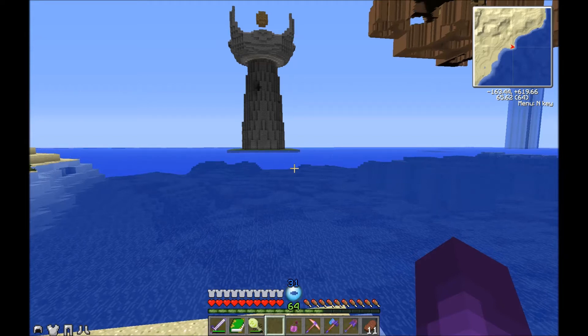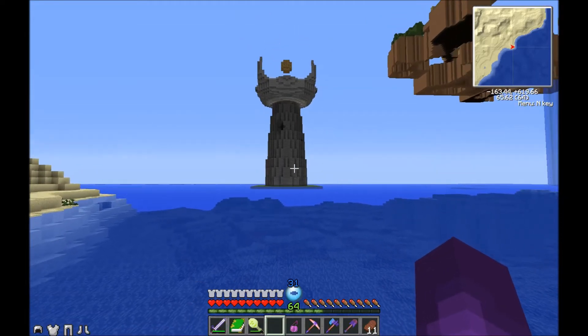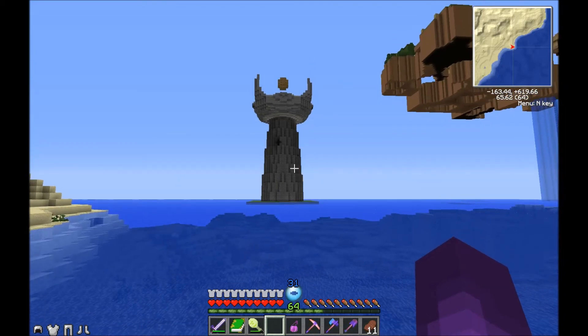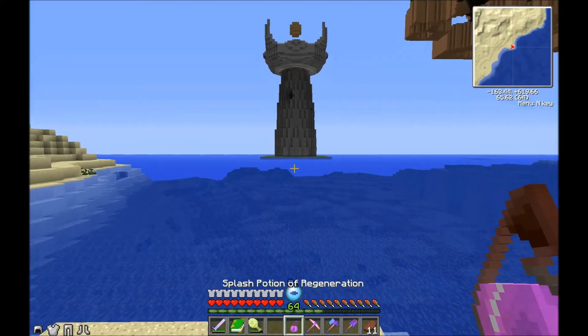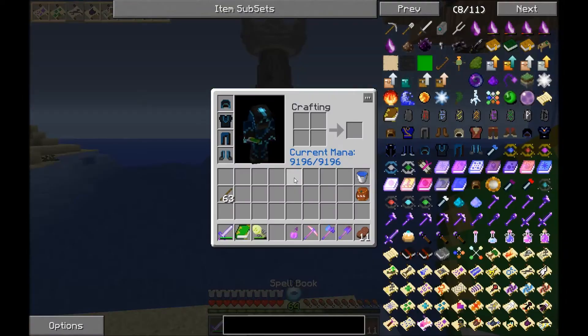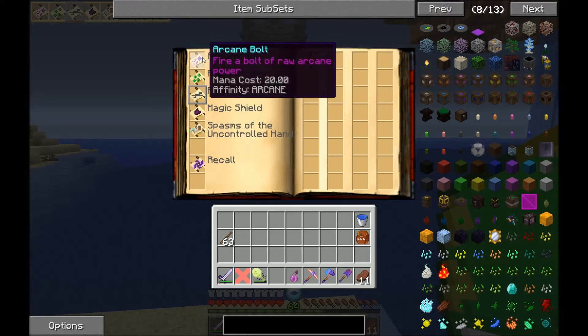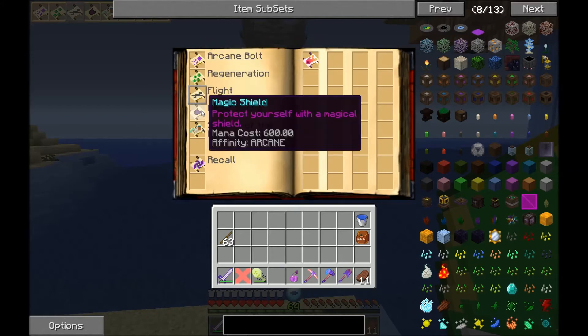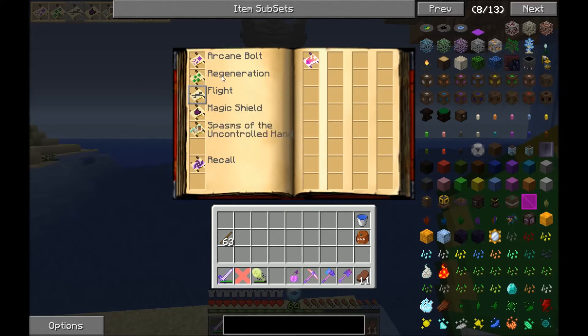I can't just run in there with this badass sword and wreak havoc. I got my Splash Potion of Regeneration, which doesn't last very long, but that's okay. Our spells: we've got Arcane Bolt, which is our primary damage dealer; our own Regeneration; Magic Shield, which I'm going to want to keep on myself at all times. I might take these spells out so I can switch between them easier.